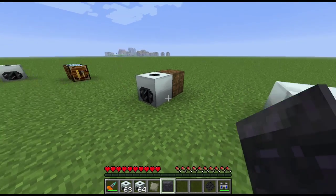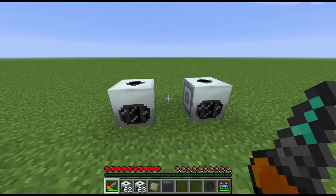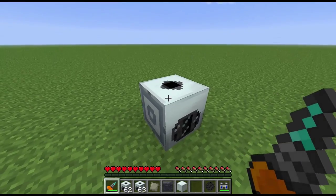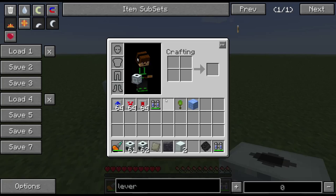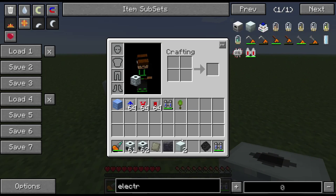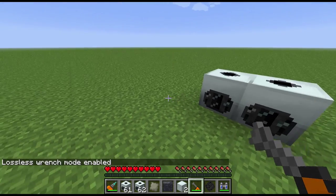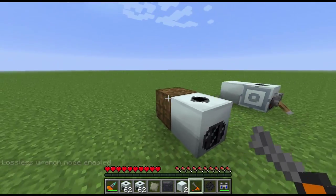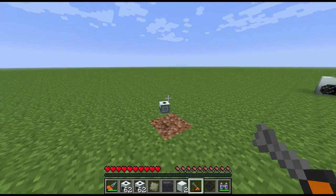If you're going to break these blocks without using a wrench, with the basic one you'll get a machine block back, and breaking the advanced one will also only return a machine block. They're very expensive machines, so make sure you use an electric wrench. Switch it to lossless mode, right-click to pick it up, and you'll get your machine back. Otherwise you'll lose some very expensive parts.